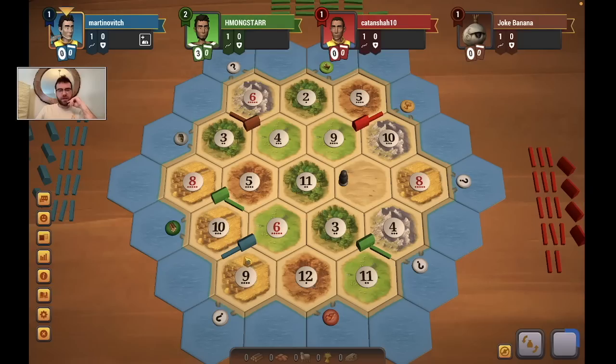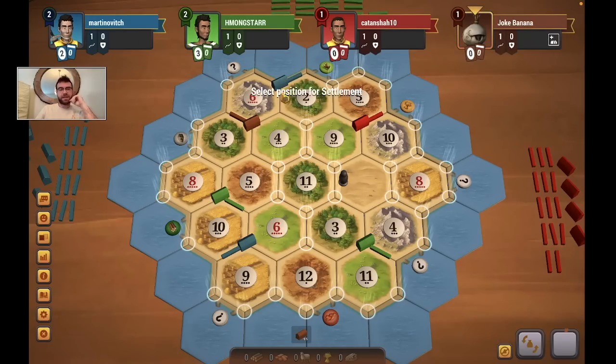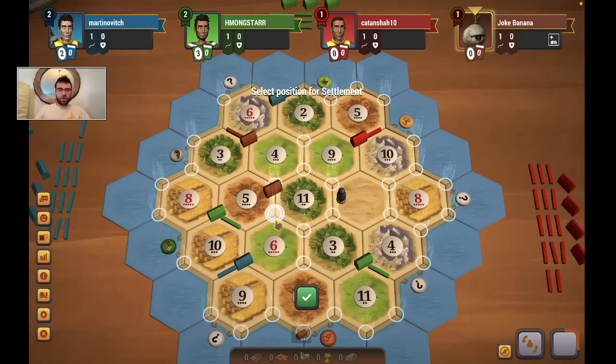Now, going back for blue's second placement, they're kind of looking for ore, and also wood and wheat. They decide on the 6-2 though, which is interesting. I was actually thinking for my first road to point it up to the 6-2, and I'm glad I didn't. I've got a few options here. If I take the 6-5-11 I have no wheat, which is the worst thing. I still think I should consider it, but I do think I'll ultimately go with the 8-10.